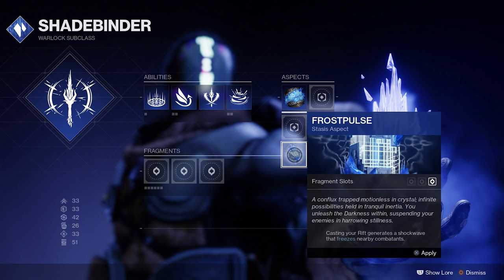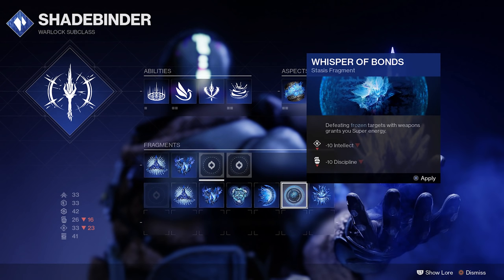Aspects are the big ability changers — your rift now freezes things. Fragments are smaller changes to your subclass and character. For example, Whisper of Bonds: defeat frozen targets with weapons — not abilities — and it grants you super energy. You give up 10 intellect and 10 discipline to do this, but if you freeze a lot of enemies or run with a couple of other Stasis players, you can get a lot of super energy quickly. You've got like six different fragments to pick from and can apply them as it works out. Some are going to have give and take — these are all placeholders so don't take this as gospel.